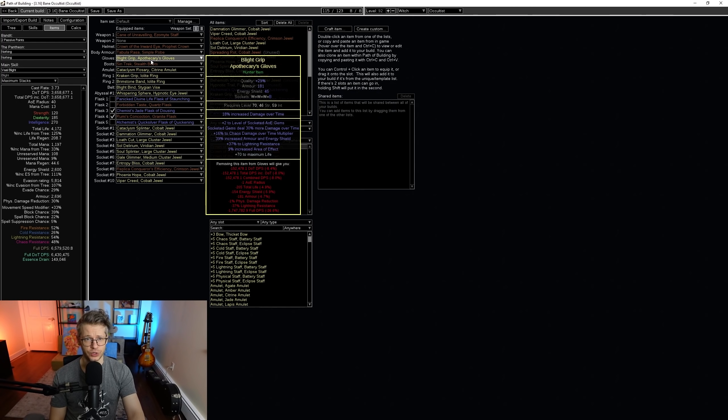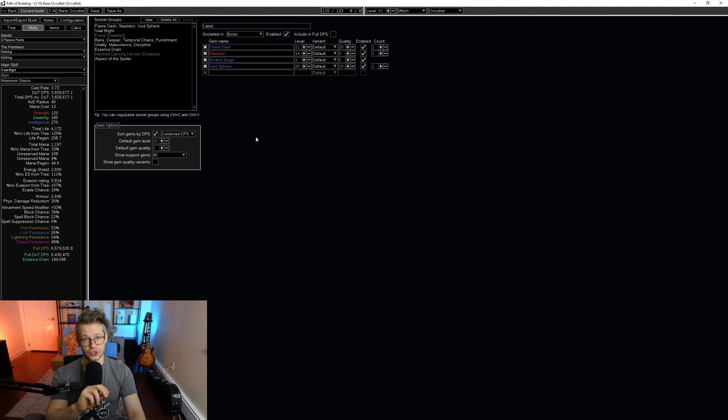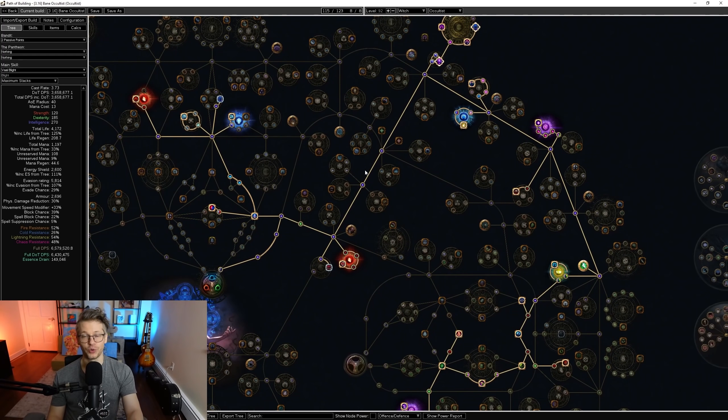So that's the gear — I put on some really cheap uniques. Resist will obviously be taken care of; you can balance that on different jewels and gear. This is just a swap of what I had before, trying to tone the damage down to show something realistic about a week into the league. The only gem changes: because of the changes to Pantheons and Reservation Efficiency, we drop Clarity and Arctic Armor and put in Vitality. We can run a very high level Vitality and a Discipline and still have a comfortable amount of mana left for casting our spells — it's really, really nice.